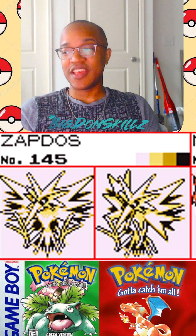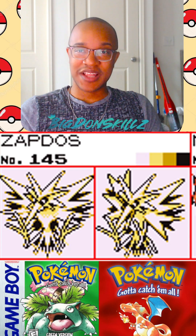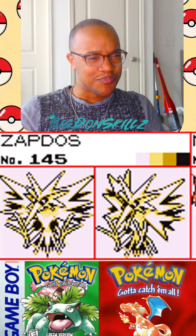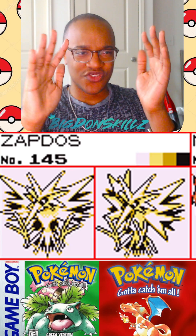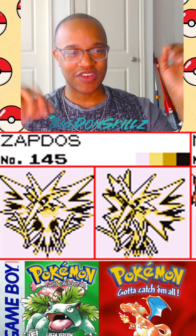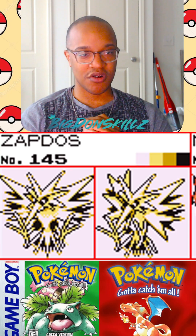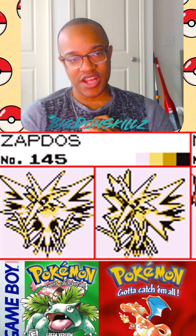Zapdos looks a lot better. It's probably the coolest design out of the three birds. Articuno eventually looked a lot better, especially once the show and movies came around, but Zapdos was always the cool kid. These both look pretty similar — almost the same exact pose. The red and blue version is slightly turned more and its mouth is open. Due to the nature of everything on Zapdos being spiky, it can be a little hard to differentiate what you're looking at. But I would definitely give this one a draw — the green was good enough, it didn't even need to be changed, and the red and blue version is just as good.